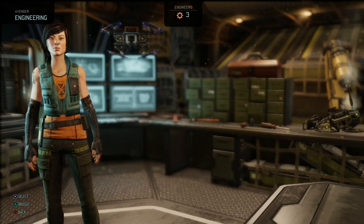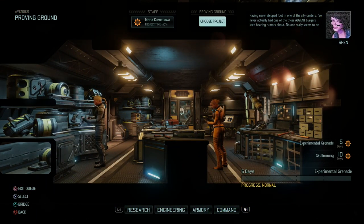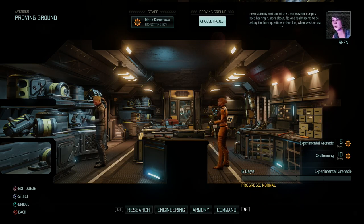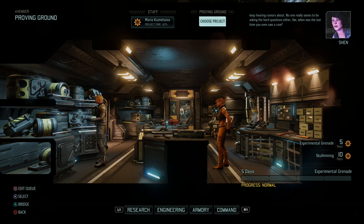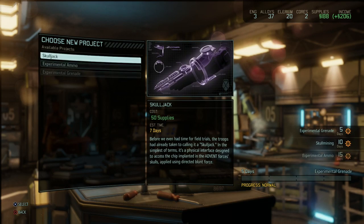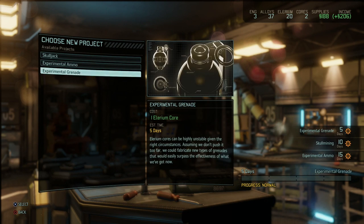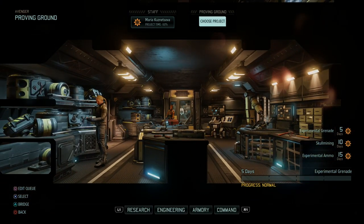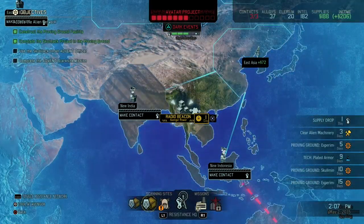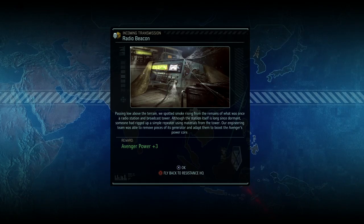I don't know how many Illyrium cores we have — let me check in engineering. We still have three. Back to the bridge. We got the Avenger power upgrade first — passing low above terrain we spotted smoke from a radio station, and our engineering team adapted pieces of its generator to boost the Avenger's power core, adding 3 power to our ship, meaning we can build something without boosting our existing power generators. If I fly back to the resistance that's going to cut straight to the supply drop.